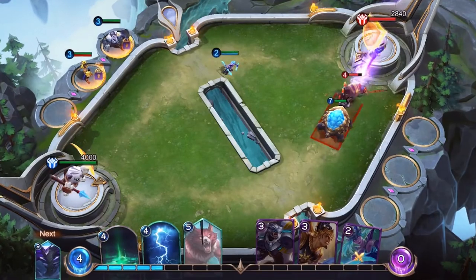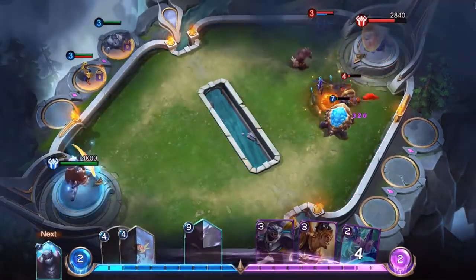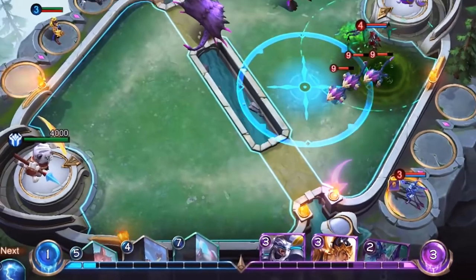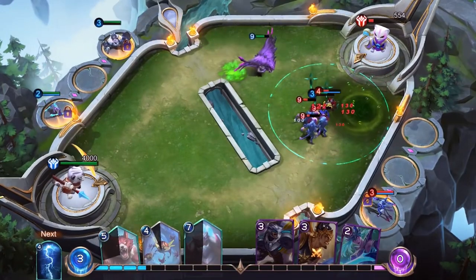Use shards to summon monsters and use spells along the way to counter your opponent's moves. By spending shards, Essence will be generated. Use Essence to summon heroes, who are stronger than monsters and spells.